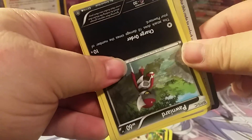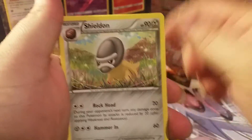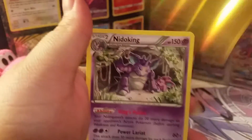Final pack out of this Steam Siege blister. Getting stuff out of these is iffy. We know we're not gonna get anything out of this pack — maybe a Break or maybe a Talonflame, hopefully. Pawniard, Tangela, Joltik, Larvesta, Rockruff, Marowak reverse, and a Nidoking regular rare. All we got was that holo.